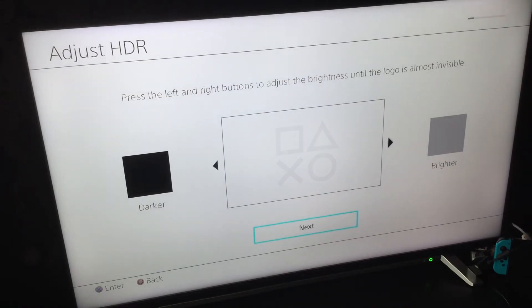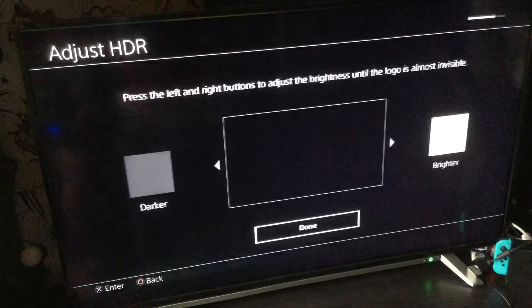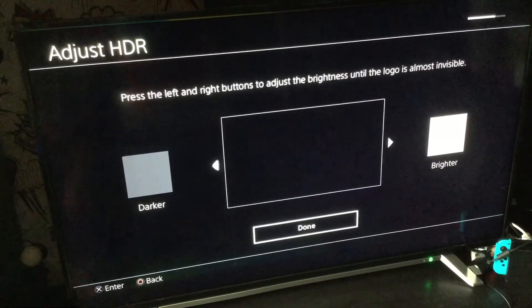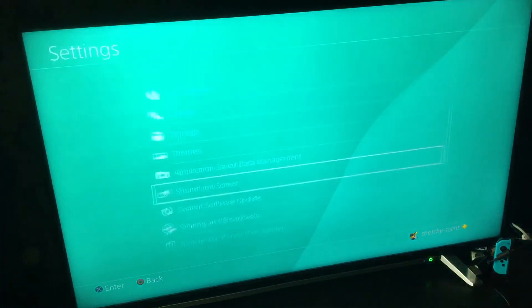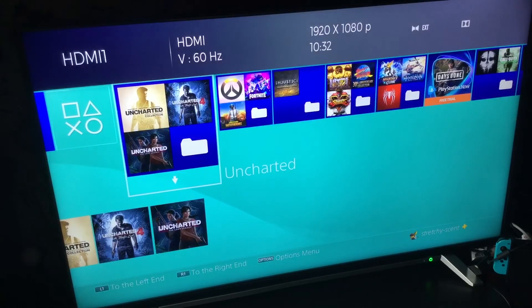Wait until the screen pops up, then press the left and right buttons to adjust, and press Next three times. That's how you adjust HDR on the PlayStation 4 — let's take a look at the TV with no HDR applied.